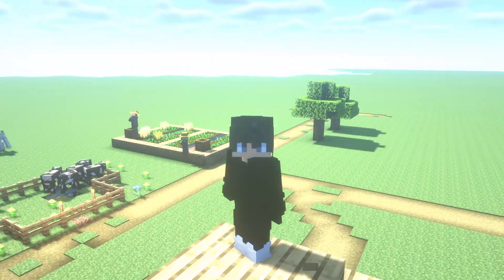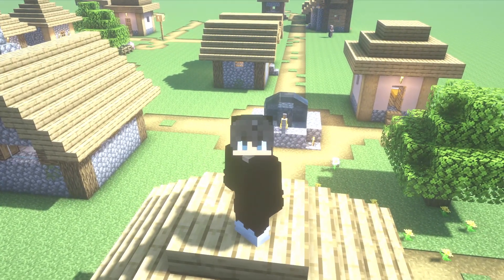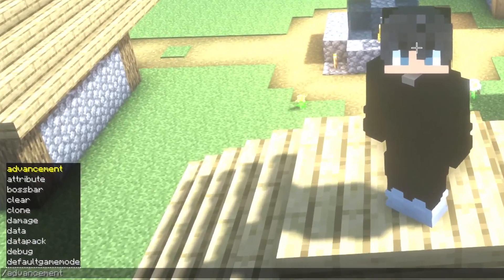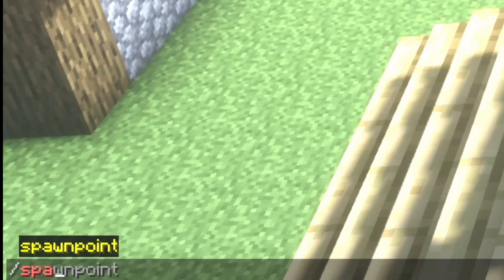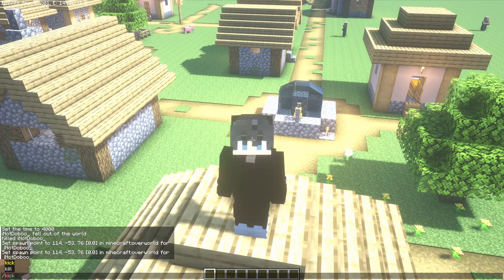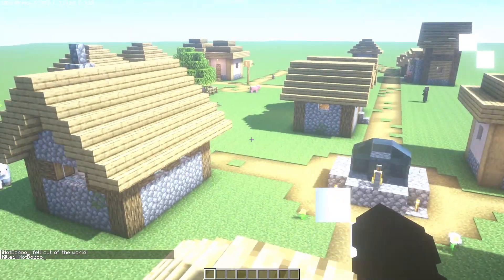Just write this with OP commands — it's very important that you need to be OP on this server. Write this command: setworldspawn. And now this is your spawn point. Let's test it: slash kill. And now I'm spawning in the village, as you can see.